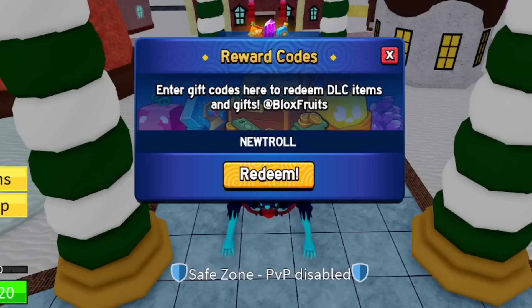The first code is an XP multiplier: code NEW CHILD. This code gives you an XP multiplier, which lets you grind way faster — you get twice the XP, meaning you level up super fast. Whether you're in first sea, second sea, or working toward max level in third sea, make sure you watch all the way to the end and redeem every single code.